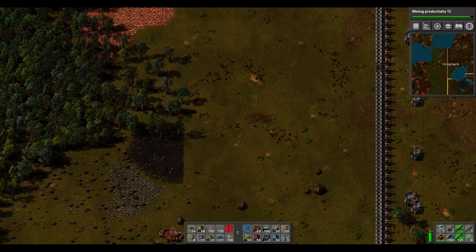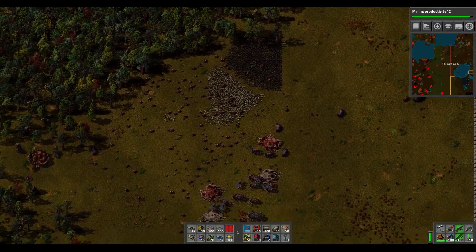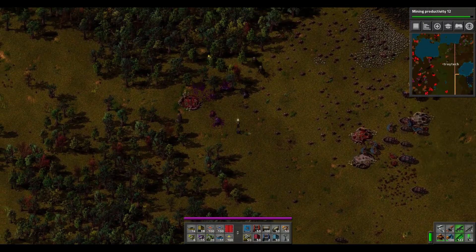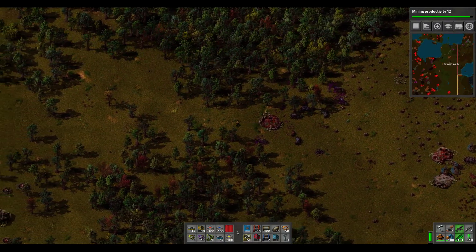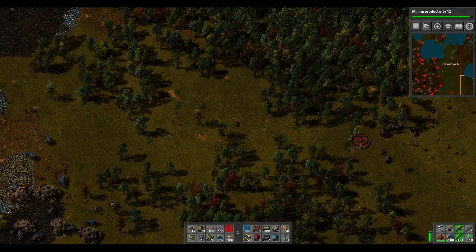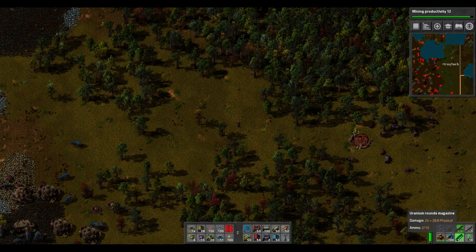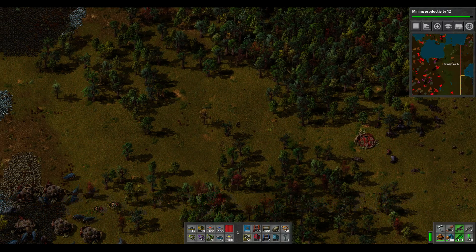Let's start with the uranium rounds on the submachine gun. Oh yeah, that definitely does the job. Even with the piercing rounds it would do good damage, but with uranium rounds it's doing 24 plus 28.8. And I haven't even gotten to the highest research limit before infinite damage yet. So yeah, this ammo is great.